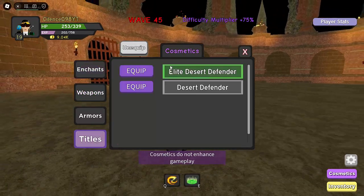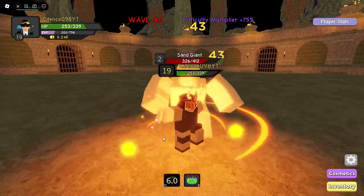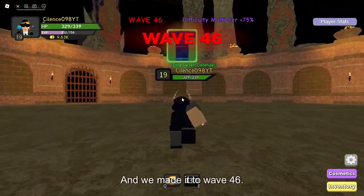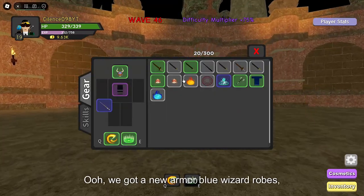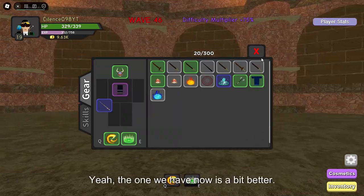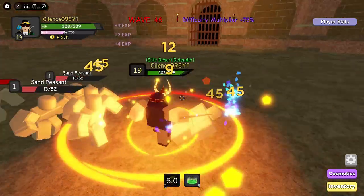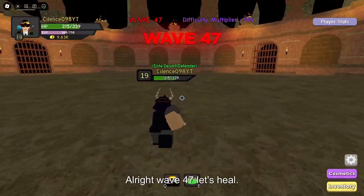Alright Wave 45 — Desert Defender. Let's put that on. Nice. Heal, and we need Wave 46. Ooh, we got a new armor — Blue Wizard Robe. This is better... actually, the one we have now is a bit better. Wave 47, heal.